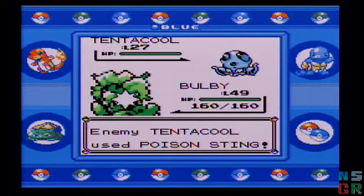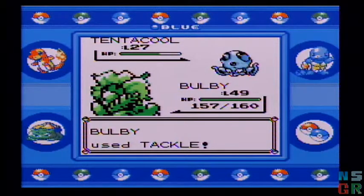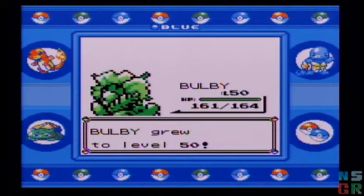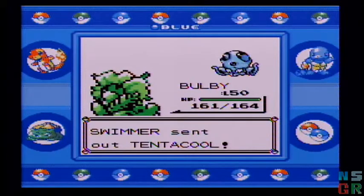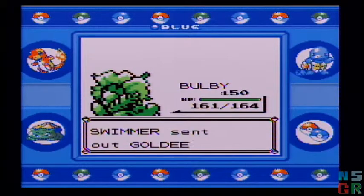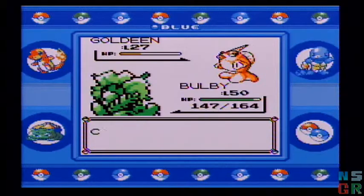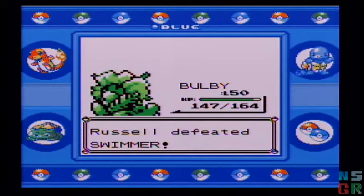Bulby, you can't poison me — the tentacle things can. Bulby's level 50. I think I'm ready for the Viridian Gym, though at this point that's still a few videos down the road. Kind of bad when I can one-shot everything with Tackle. Even a fish can learn Peck. Pidgey, you kind of fail at life.